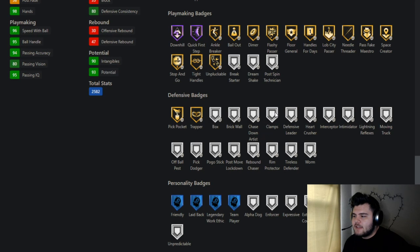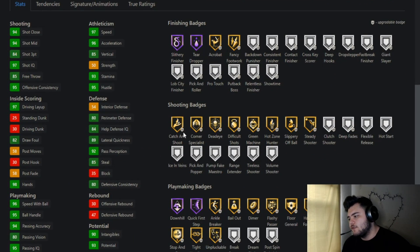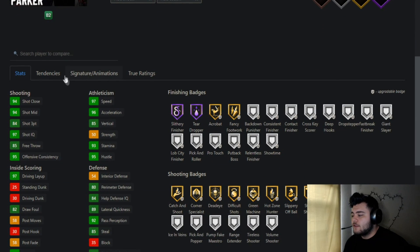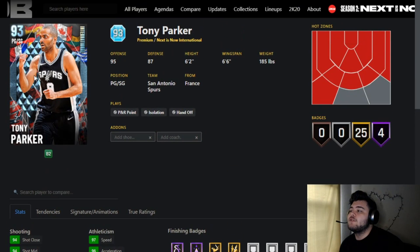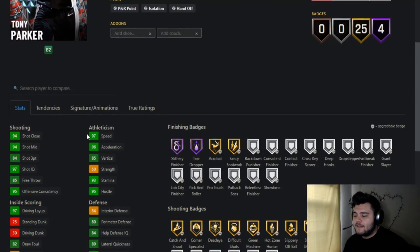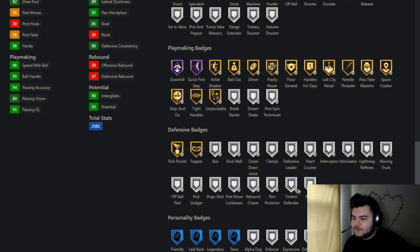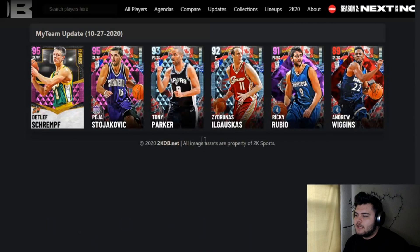Defensively you'll need to add badges — he does not get Clamps, but Clamps isn't a necessary badge as long as he's not the on-ball defender. They can pass it to the shooting guard or small forward for a drive-by, but you can always help with your four and five or blitz it. He has 92 power perception and 85 steals. Tony Parker has one of the highest green windows in this game, as he has in previous years, so his jump shot alone is something to worry about. You only need to add Intimidator and Scepter defensively — he's straight overall.